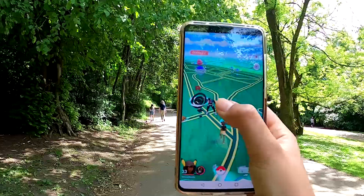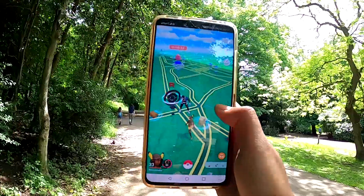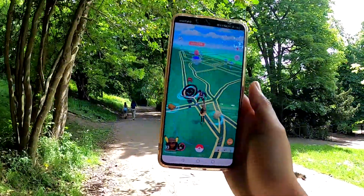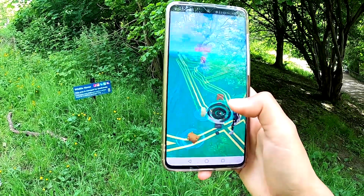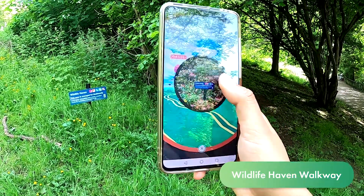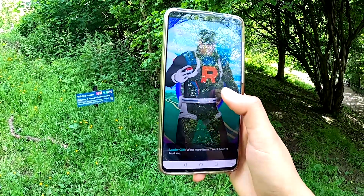We're gonna go towards that Pokestop over there and it has a Team Rocket, so we're gonna try and beat him. I don't think I've ever encountered this team leader before so let's see if we can actually beat him. This Pokestop here is that signboard over there — Wildlife Haven walkway, trail marker for Queens Park, wild meadow and woodlands. And there's gonna be a Team Rocket guy here as well so we're gonna try and beat him.